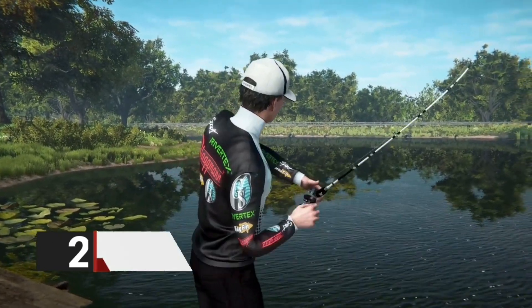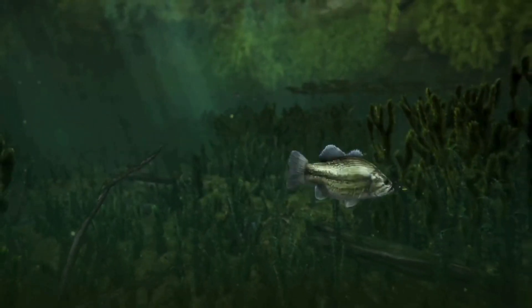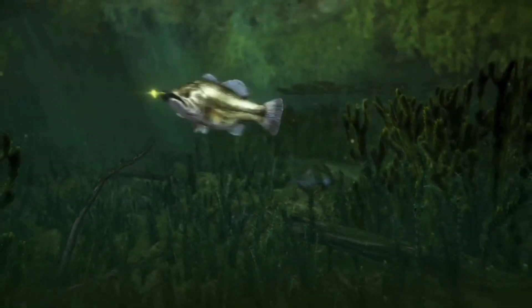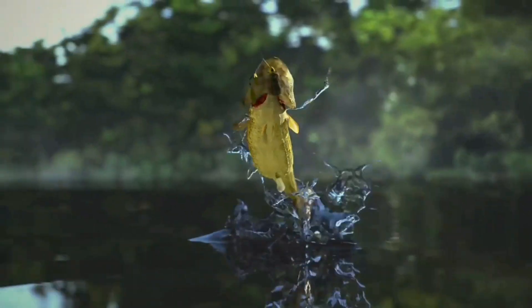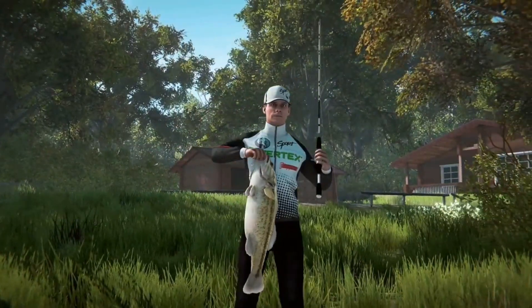Fishing Planet is a very realistic mobile fishing game that takes you to different rivers, seas and reservoirs to try and catch as many fish as you can. To do this, you'll need to efficiently use each of the fishing rods and hooks that you unlock as you play. The visuals in Fishing Planet are really quite spectacular, and the realistic 3D graphics will immerse you in a dynamic fishing experience.